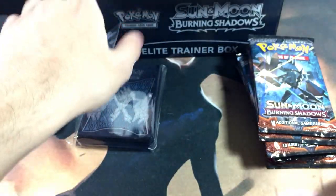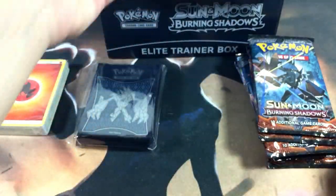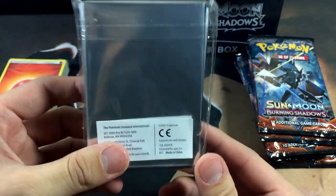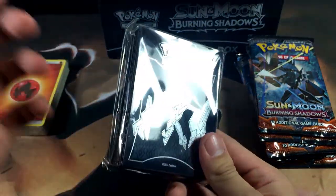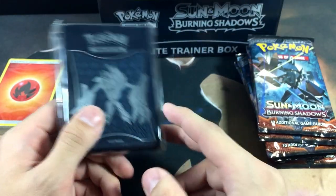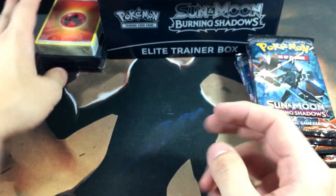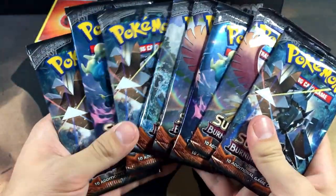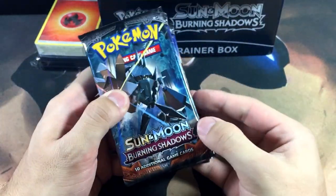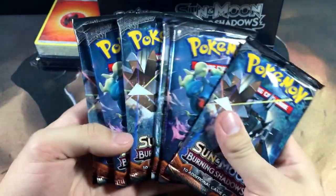I'll probably use all these little extra items as bonuses on my giveaways. Here are some black dice, and then we got our sleeves which are absolutely amazing — I'm probably going to keep these for myself because I'm running out of sleeves. All I have are penny sleeves and I need sturdier sleeves for my ultra rares. Then we get our little pack of energy cards to start playing the TCG. Here are our booster packs — we're going to save the Ho-Oh pack for last for good luck.